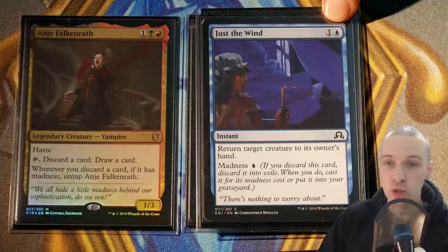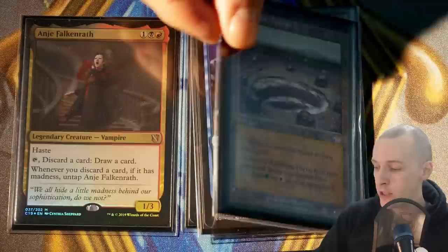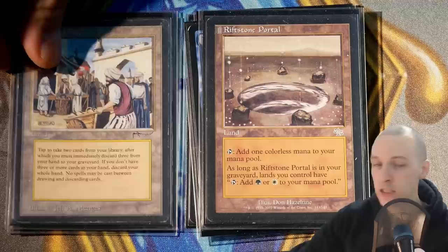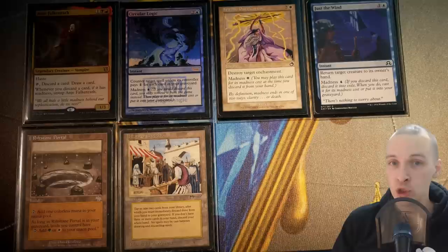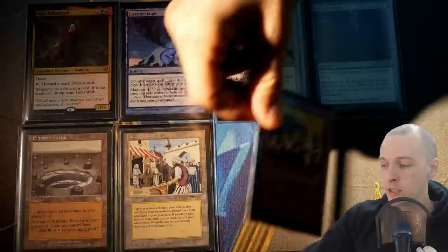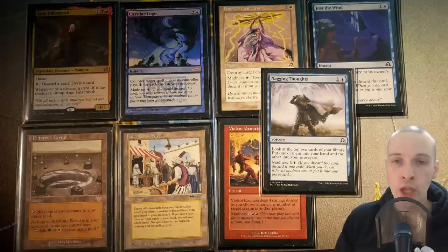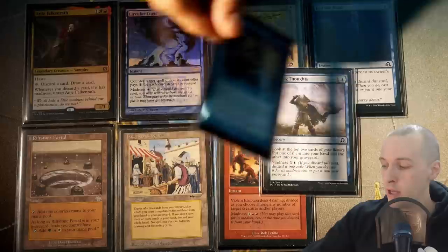We untap Anje, draw a new card, tap Anje again, and discard Riftstone Portal. As long as Riftstone Portal is in your graveyard, lands you control tap for green and white — this actually makes Bazaar of Baghdad capable of tapping for mana. And Anje is basically turning every madness card into a cantrip. As long as you have mana for them, you can just sit there, tap her, discard madness cards, cast them, untap Anje, and keep going — making it possible to go through your entire deck, potentially discarding your entire deck.